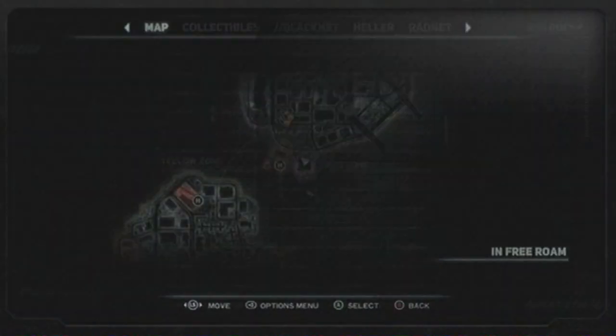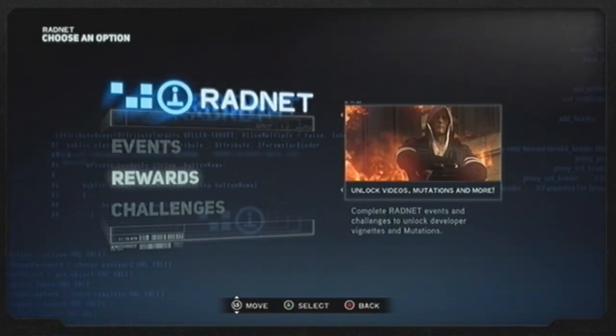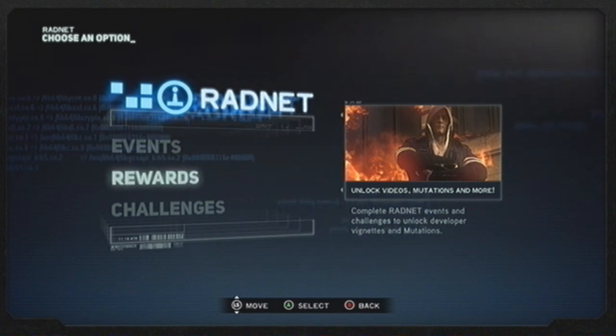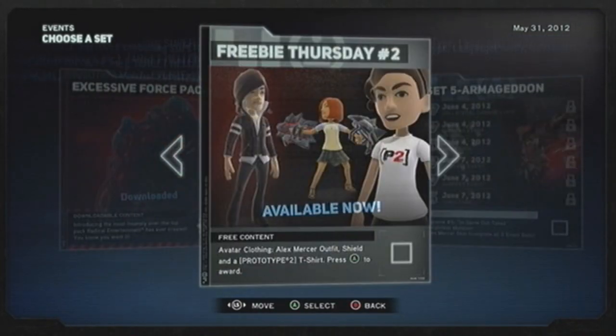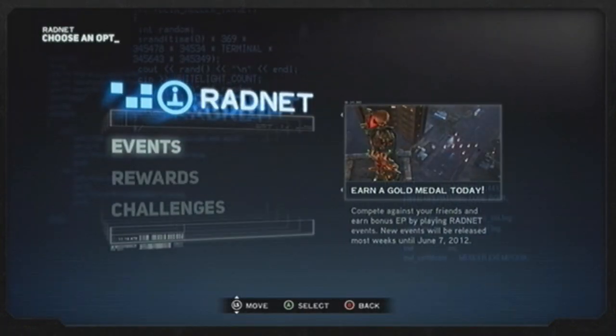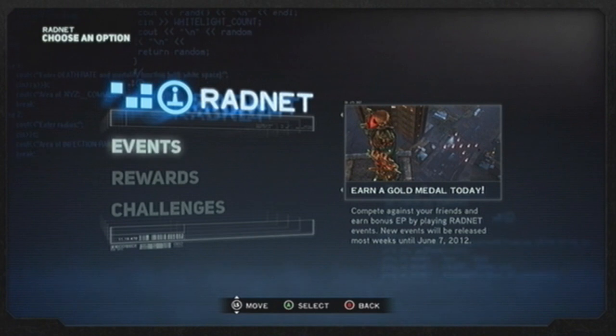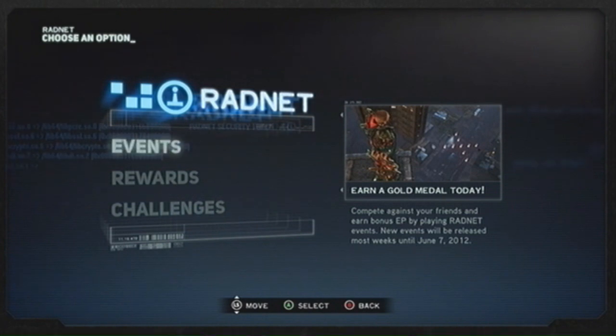And that's all there pretty much is to this Excessive Force DLC pack, which I am very excited to own. I think it's the last DLC from them, from what I can tell. It's available now — oh cool, so I can download the avatar gear. We just gotta wait for this set to unlock and we can have Alex Mercer all to ourselves and do whatever we wish with him. But anyway, that is my review of the Excessive Force DLC pack — I hope you guys enjoy it and have a blast with it as much as I am.